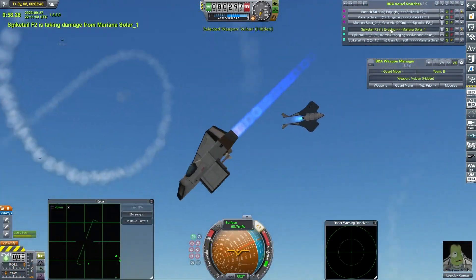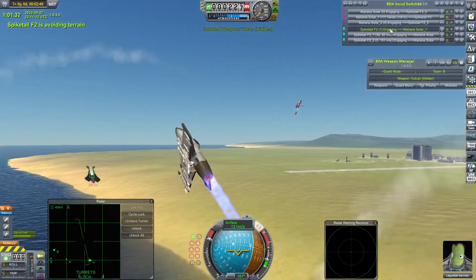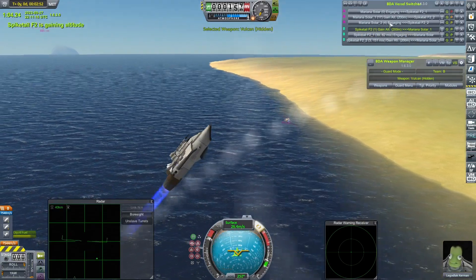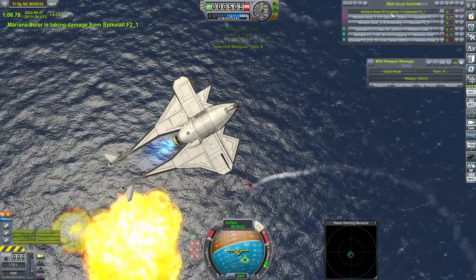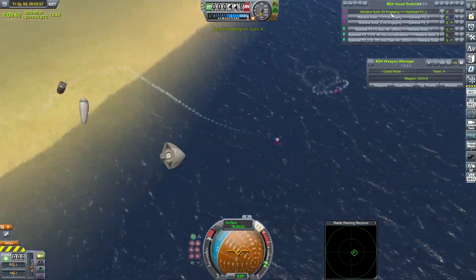In the background you can see a quick fight I threw together between one of my favourite craft, the Mariana Solar — it's already featured on this channel in another video — and my own Spike Tower, my own sort of best non-hacky craft against the Mariana Solar, which is a very, very hacky craft. And yeah, the Spike Tower won, but my god it was a struggle.